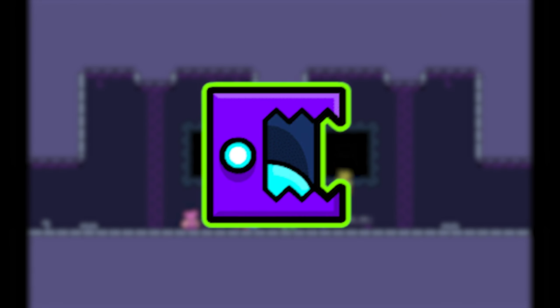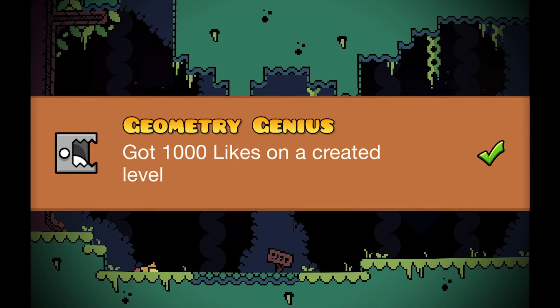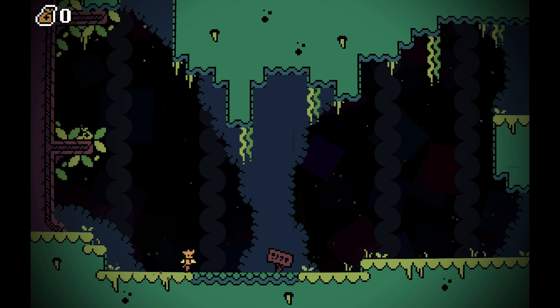Today I'll show you how to get RobTop's icon that was on the first 2.2 sneak peek. It's not really easy to get because you need to gain 1000 likes under your level. So today we are gonna make it as easy as possible using just one bug.